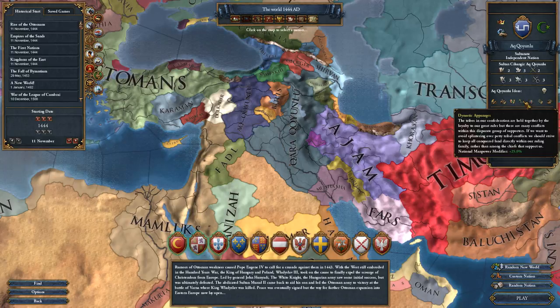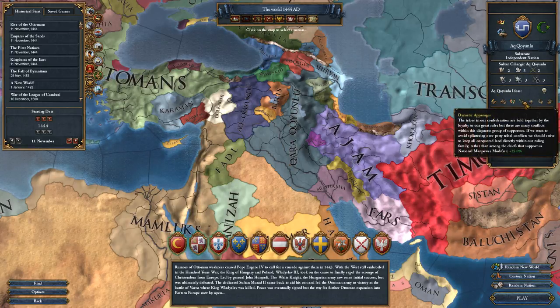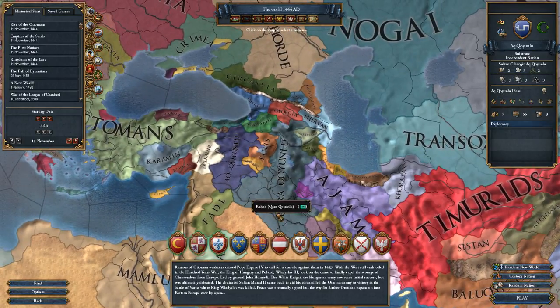The Turco-Iranian Bureaucracy gives us a minus 20% core creation cost, which is huge and will save us a ton of admin power — I love that one. Dynastic Appanages gives us an extra 25% national manpower, very solid. Expansive Diplomacy gives an extra diplomat, also quite good. Religious Pragmatism is a minus 10% stability cost modifier — it'll add up over time. And finally Canon Nama Ye Hassan gives an extra 10% national goods produced. Very strong national ideas overall; I'm hoping to stay as this nation for a while.